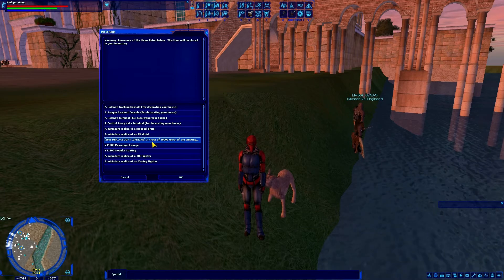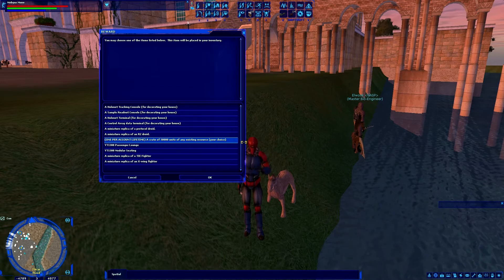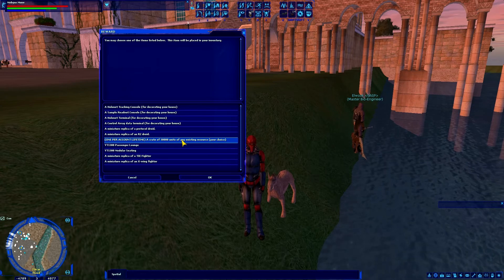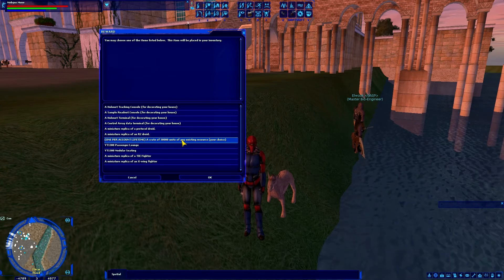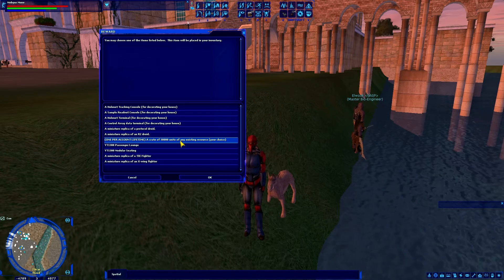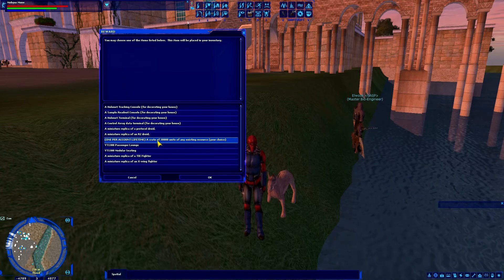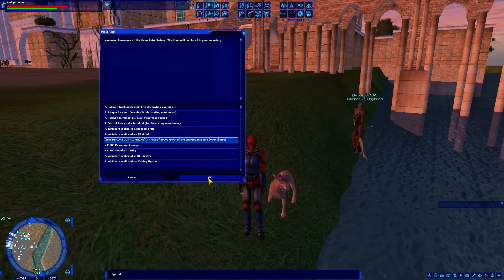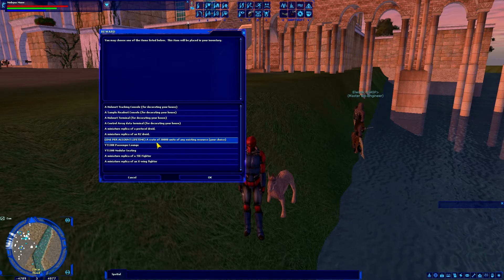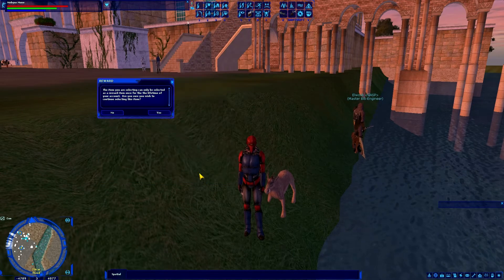One per account lifetime, I can claim a crate of 30,000 units of any existing resource — your choice. Right now on the forums this is selling for about 5 million credits. I know someone in Mos Eisley last night was offering to buy them for 2 million, but you can get much more if you find a good buyer. I'm going to claim this because, as I mentioned when talking about interplanetary survey droids in my last episode, this veteran reward basically makes them obsolete.